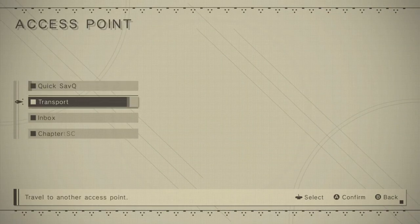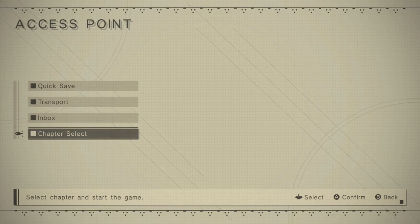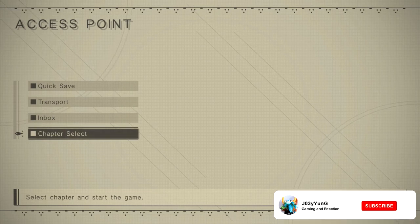Hey guys, so today I'm gonna show you how to get Emil to appear next to the resistance camp. It's kind of a luck draw, but this is if you've completed the game three times through route C.